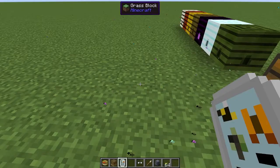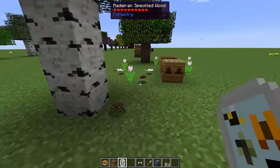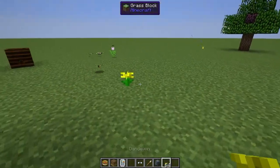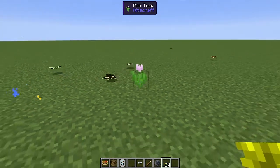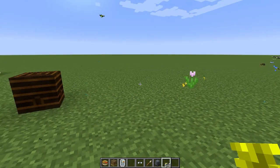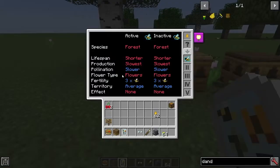Pollination is how quickly it will pollinate the surrounding area. You can see there are some flowers and the bee will actually make more flowers appear. These little particle effects are from bees pollinating. Then it shows you the flower type and the actual type of flower that this bee wants — this forest drone would like flowers and if there are no flowers nearby it won't do anything. The fertility is how many drones you will get when the life cycle ends — from this bee we'll get three drones. The territory is how large an area around the hive it will pollinate, and the effect is the positive or negative effect this bee will have on you when you are near it.